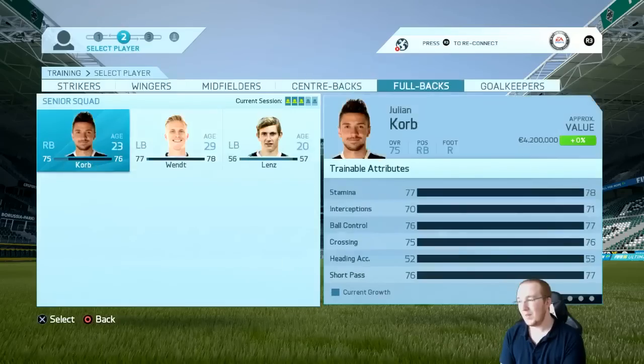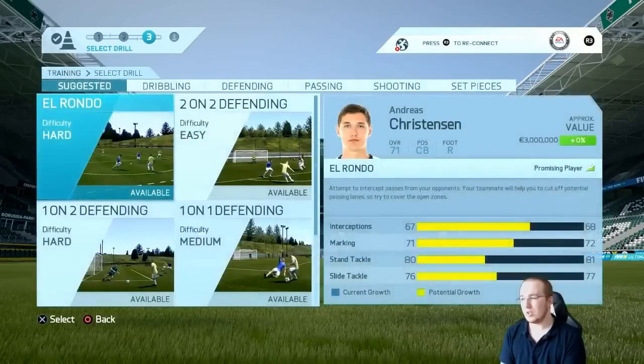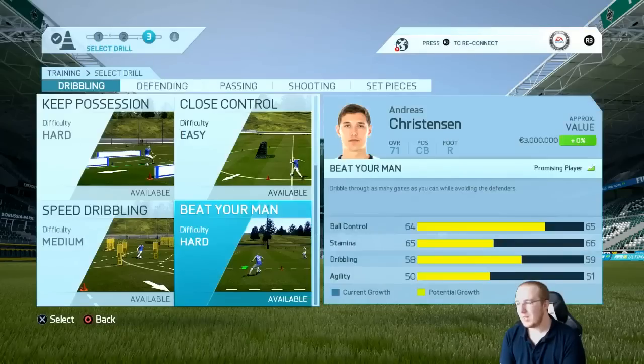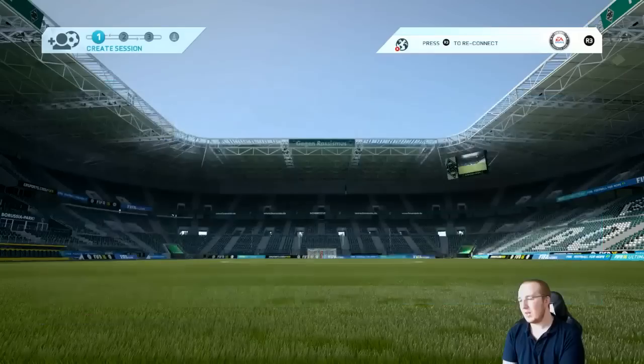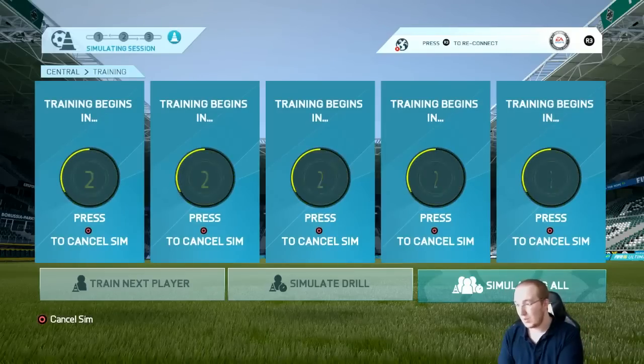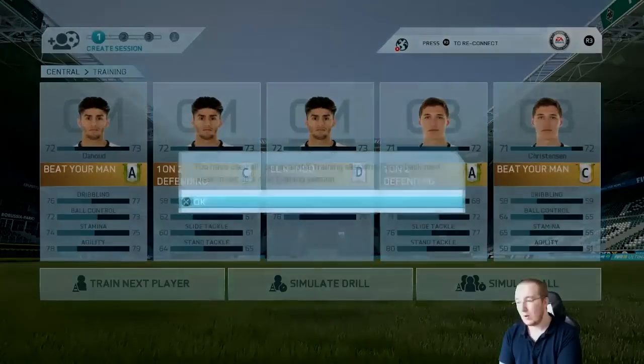I think he's going to be the player to go with here. Maybe get two drills for Christensen as well to start off with - one-on-two defending hard. I want his stamina improved, his dribbling and agility could be better too. So that is what we're going to start off with. The next few weeks I'll just keep doing the same drills. We start off pretty well - we get two A's.